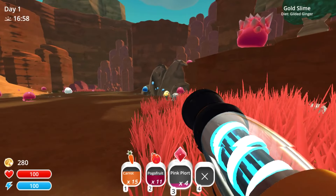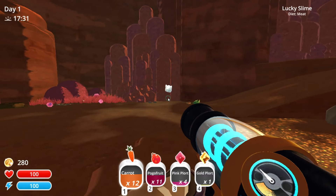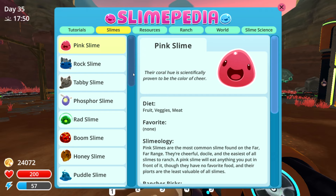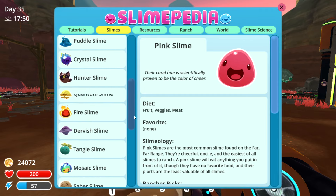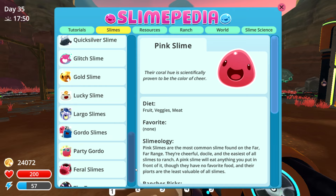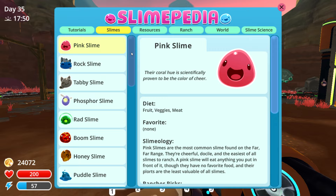The last two slimes are the gold slime and the lucky slime. Both of these are very rare and will randomly spawn in different areas of the game. At this point we've gone through all the slimes and where to find them in Slime Rancher. I hope this video was helpful — please be sure to hit that subscribe button below to see more content like this.